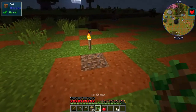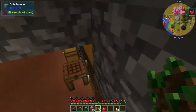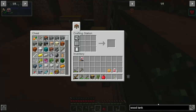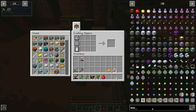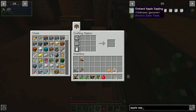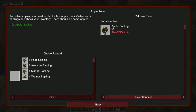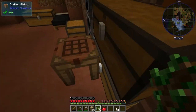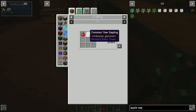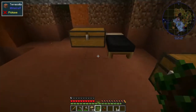I want to replant our tree. We can go to sleep - look at apple sapling. So which apple sapling is it that we're going to need? Pam's Harvest Craft, okay - and we need two of them. So we can make one now and we'll make another one when we get another apple.